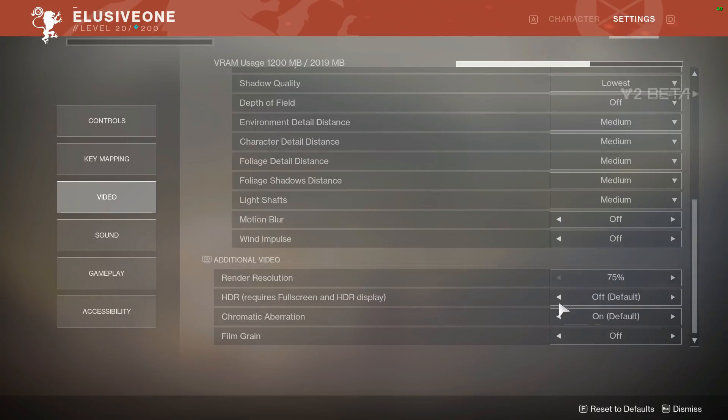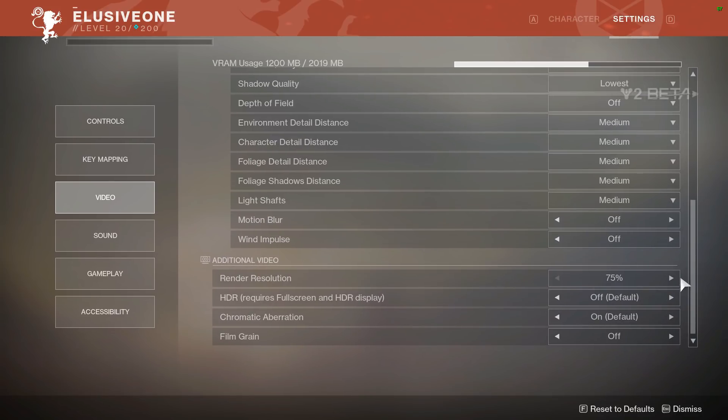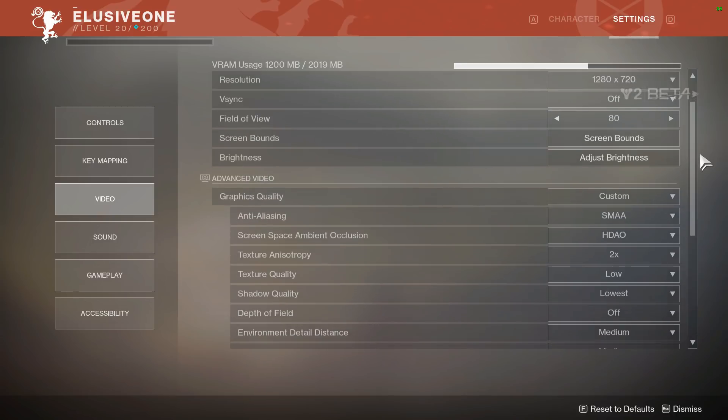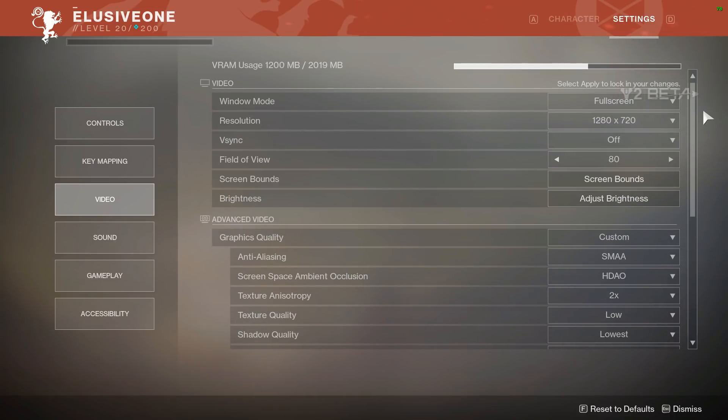The rest of those on medium, motion blur and wind impulse off. And what really helped my frame rate is the render resolution — I put this at 75, and with these settings my game on my setup is running really smooth.